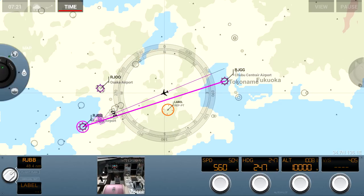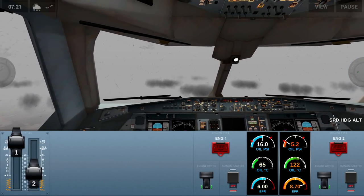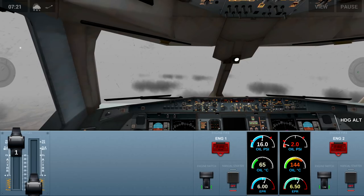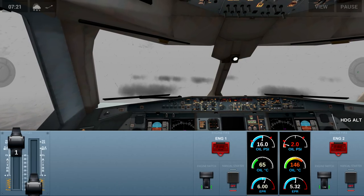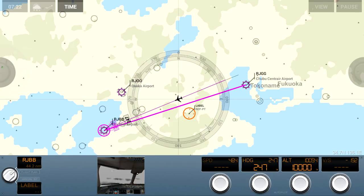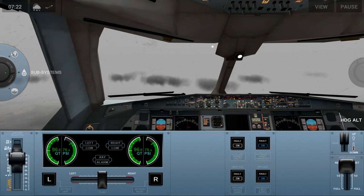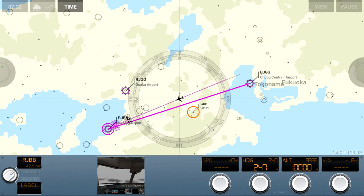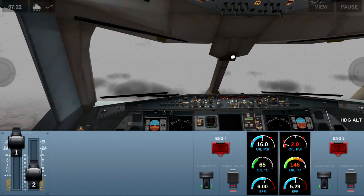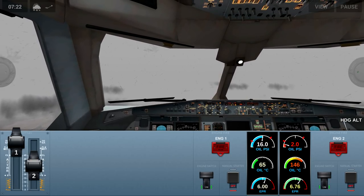Let's see where we are on the map — good, we're making our way over. We're going to speed up time a little bit, then finish our approach and I'll tell you about Kansai. I think Kansai is near the city of Osaka — I know it's in Osaka Bay. It was originally built to relieve the traffic density of Osaka International Airport, and it ended up taking almost all of their flights. So now Kansai is the international airport in Osaka, and the old Osaka International Airport now just handles domestic flights.